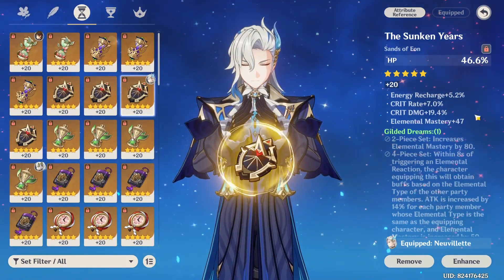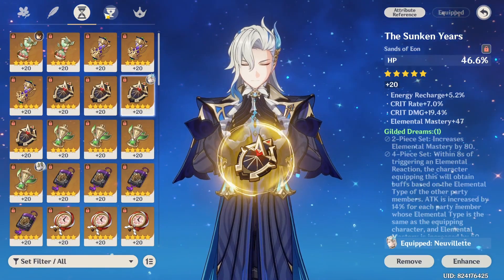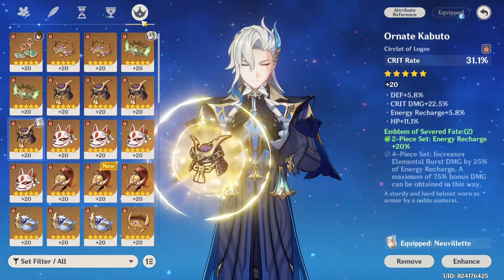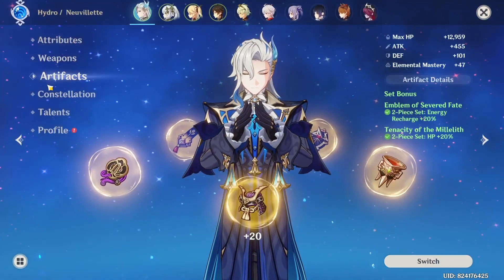Really proud of this one because I think it's very pretty — it has crit, some crit DMG, some ER and some EM. Then the Hydro DMG piece, that's why I'm using it, and also with some crit rate — not bad. Then crit rate, crit DMG, HP, ER, and crit DMG there.